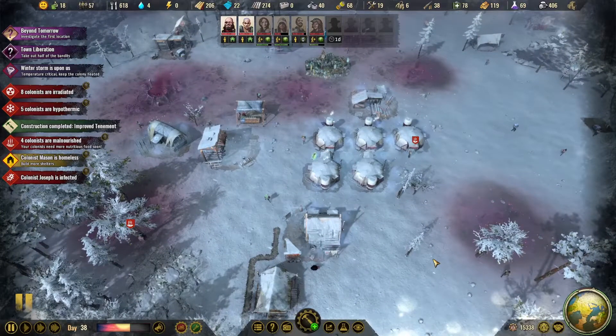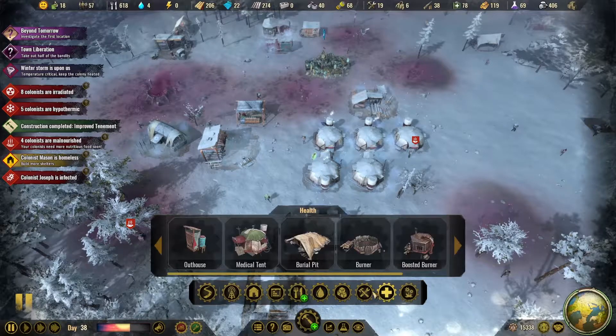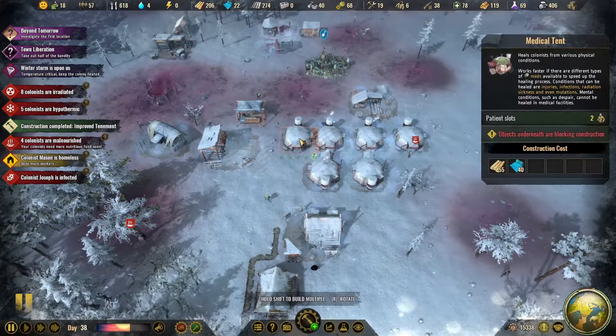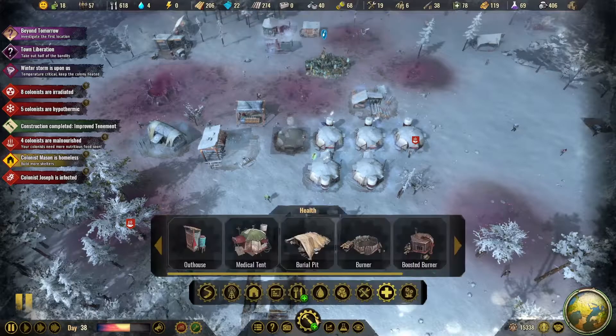We've got a bunch of people getting sick. We have 57 colonists and five medical tents. I'm going to build another one.